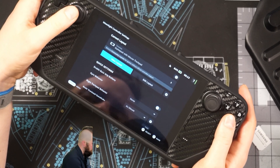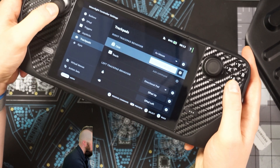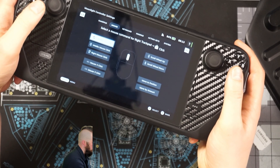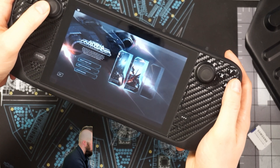Let me show you how to do that. Come to controller settings, go down to edit layout, then drop down to trackpads, go to right stick click, and just change this over to left mouse click. Ding bada boom — you're good to go.